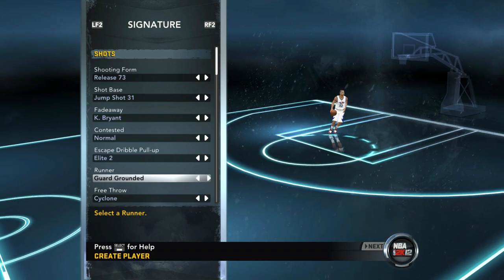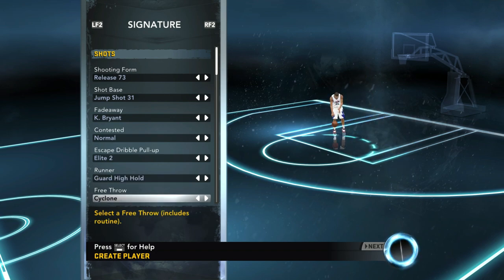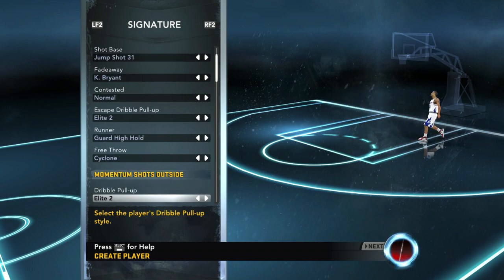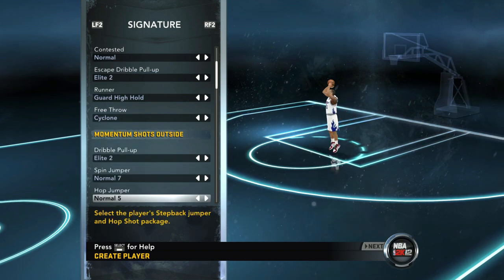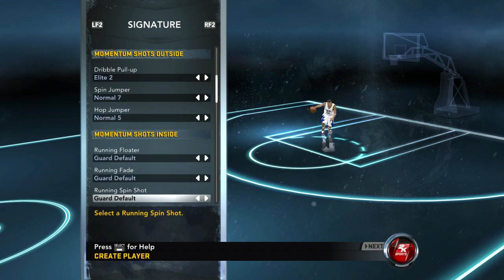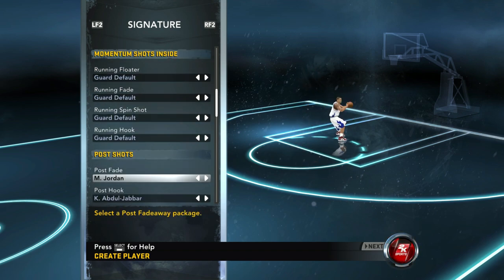Let's see. We're going to go with high hold for the runner. And then we got Cyclone for the free throw. All right, now we're keeping it moving, man. We got dribble pull-up Elite 2. We got spin jumper normal 7. Normal 5 for the hop jumper. And I left most of these at default, so yeah, we're going to skip through that.